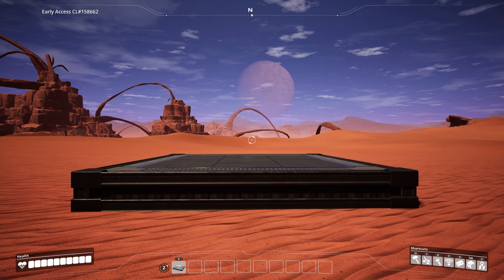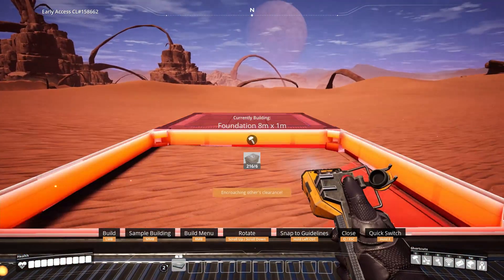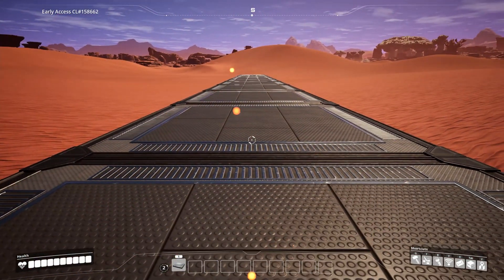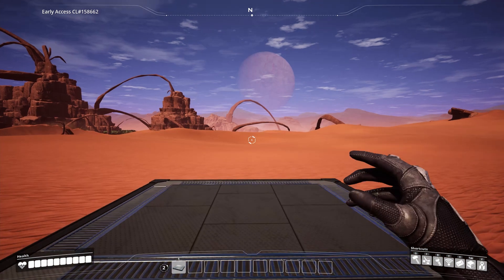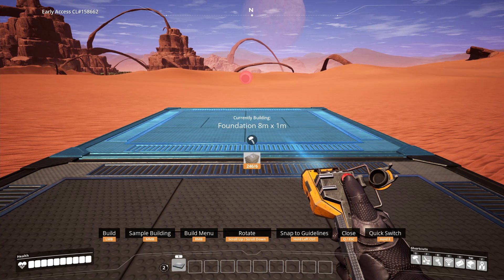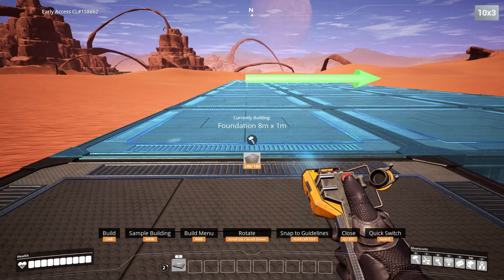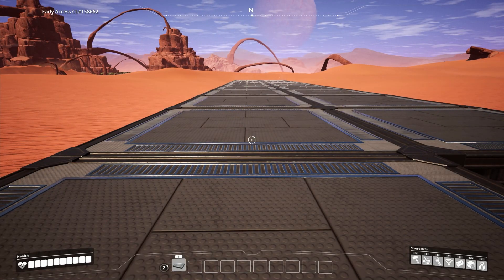Here's me laying down 10 foundations the old fashioned way. Let's compare that to using the SMART mod. Rotate the foundation using the mousewheel. Hold shift and scroll again to increase the count along the X axis. And if you do the same while holding Alt, you increase along the Y axis. I can build 10, 20, or more foundations in a single click. And that's a taste of SMART.